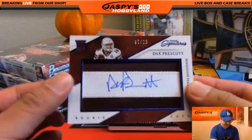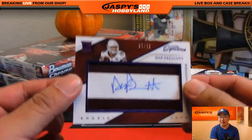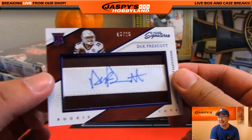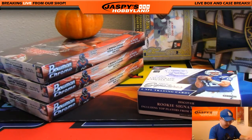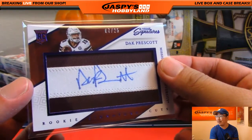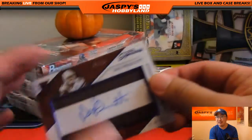Dak Prescott — wow. Back when this came out, everyone was like okay, Dak Prescott, whatever. 7 out of 25, right on the piece of the jersey, there's Dak Prescott's autograph — still in his Mississippi State gear too. Dallas Cowboys, Vasilis. When this product came out, I remember only a Bulldog fan was interested in Dak Prescott because he went to Mississippi State. Now the rest is history.